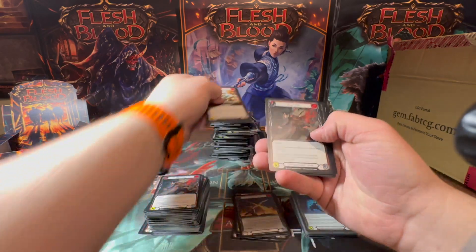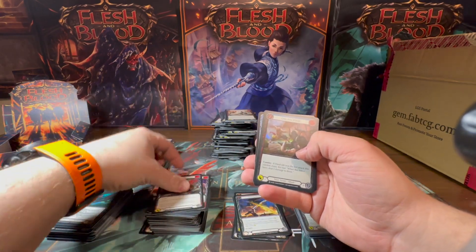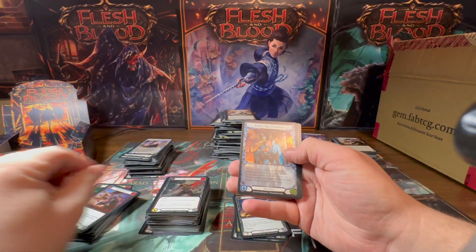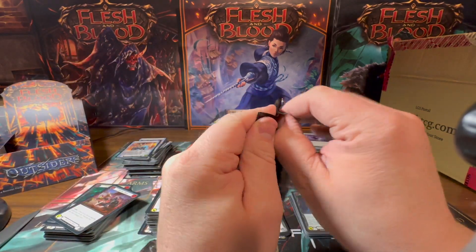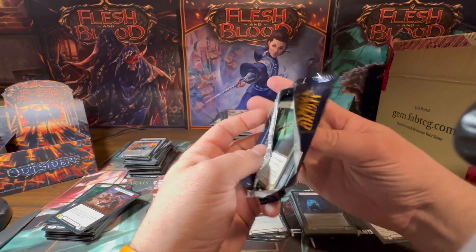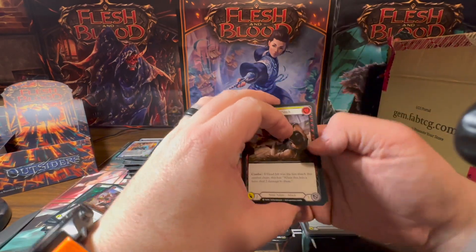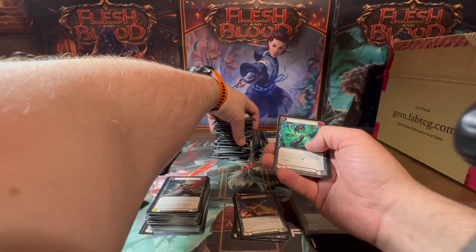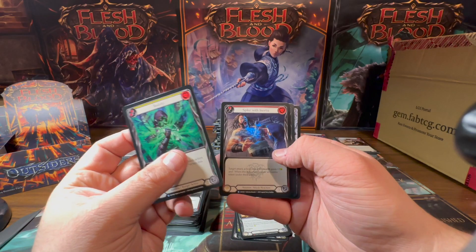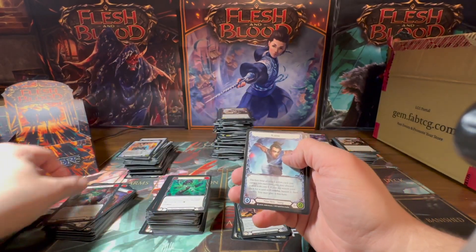I have never opened this many packs of a TCG in one sitting. But never in one sitting — and I just keep looking over to the pile of plastic wrappers next to me and it's kind of a good feeling to know that's my mess to clean up — because look at what I got in return. Oh yeah — foil Spike of Frailty!